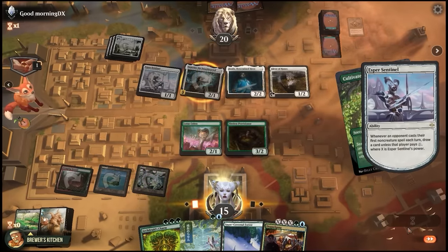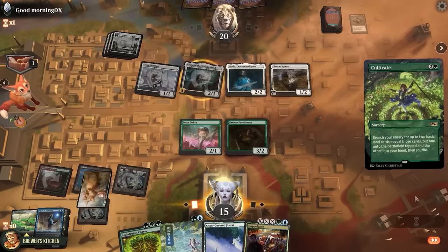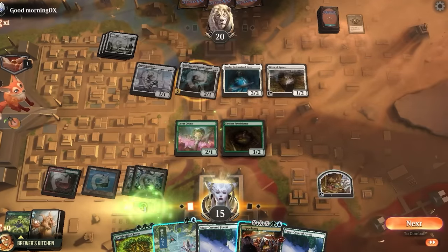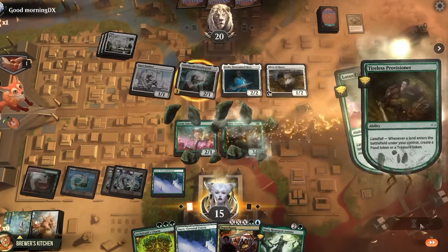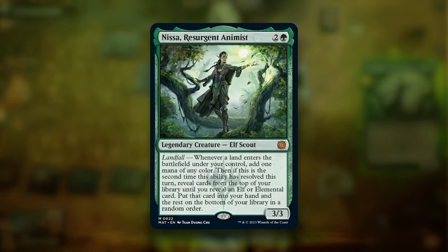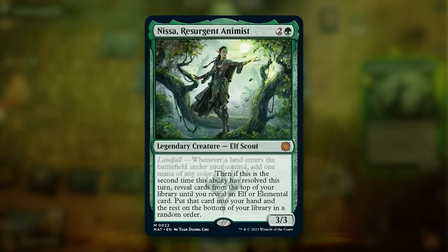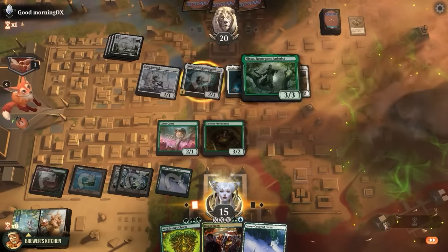Add a mana, just enough to cast this Cultivate — not quite enough to pay the 1 though. Search our library for two basics, put one on the battlefield, one in hand. That's a land entering the battlefield, so create a treasure, add a mana, use it to cast Growth Spiral. Draw a card, put a land onto the battlefield, treasure, mana, and finish the turn with Nissa Resurgent Animist. Very long text box — it also adds mana when we make land drops, and the second one each turn will basically draw us an elemental or elf from our library. And I'd say that was quite the turn 3.